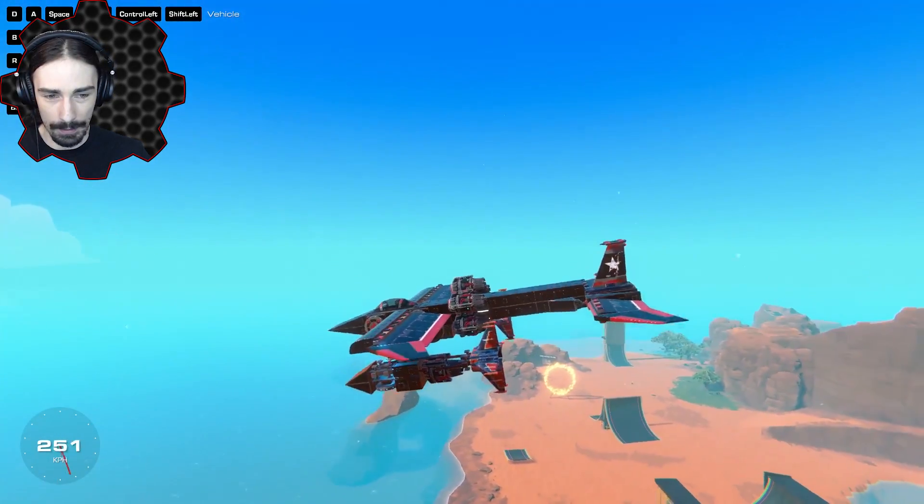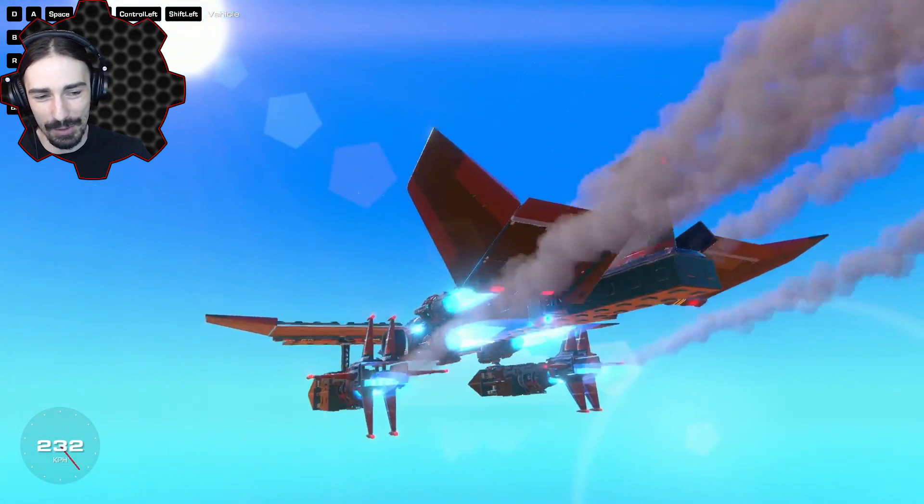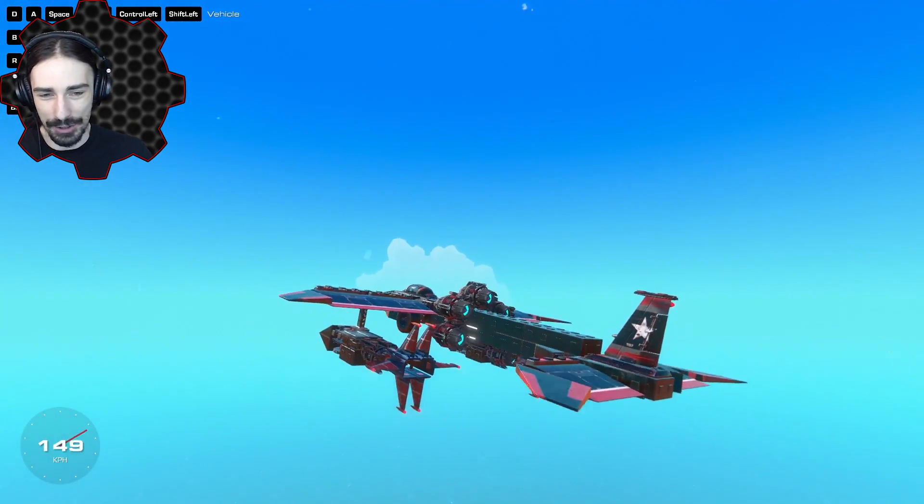The landing gear retracted — I didn't even notice it. Works pretty well. Now we're going to launch the missiles. Wait — I can see the missile thrust is also attached to my seat, I forgot about that, but that shouldn't be an issue. Just releasing the missiles and go.